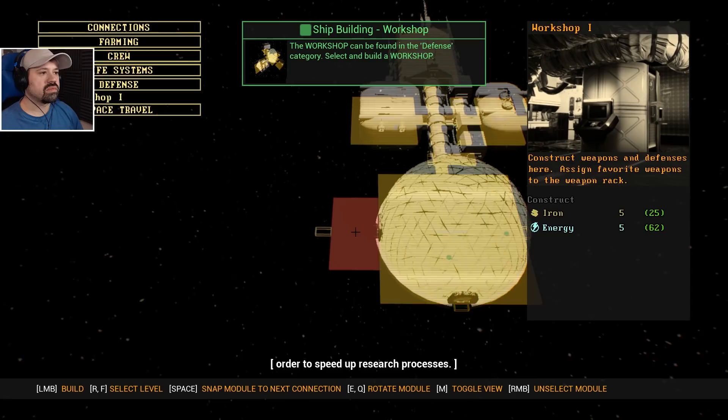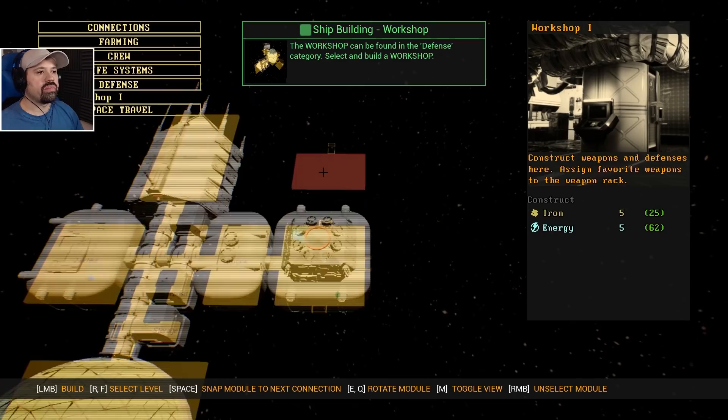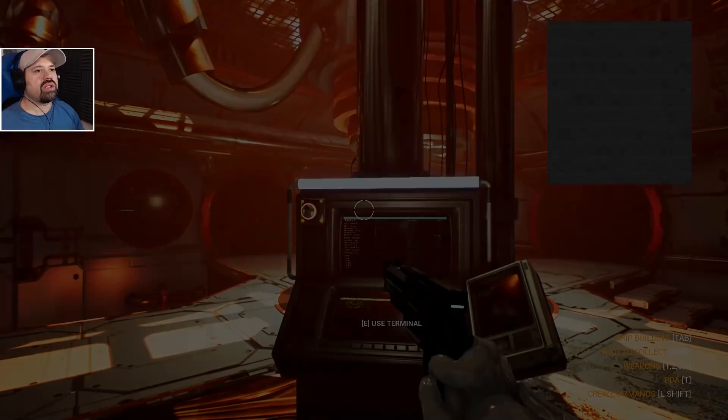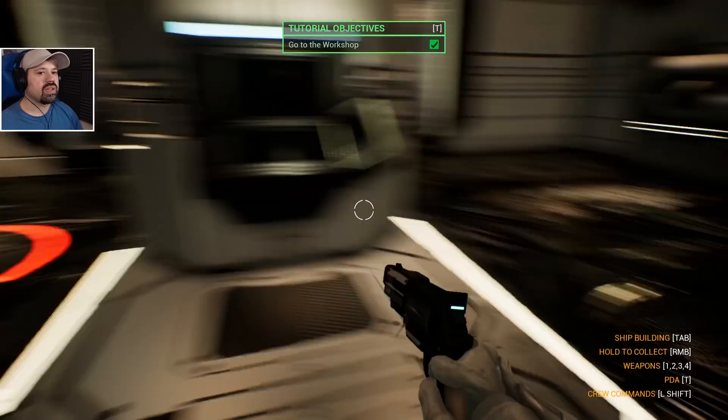We can go up there — yeah, let's put it here. We have a workshop now. Leave the shipbuilding menu and go to the newly created workshop — it's attached somewhere here. There we go, workshop! I like the way it says it there — like 'workshop' — it's pretty awesome.